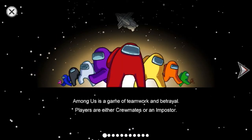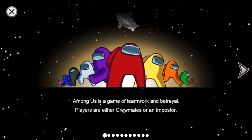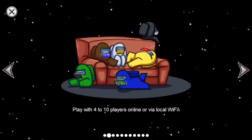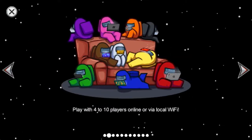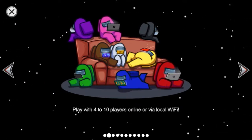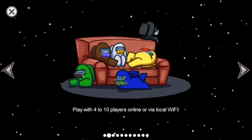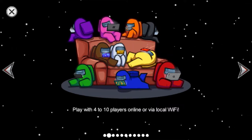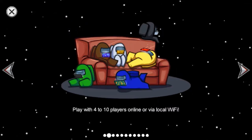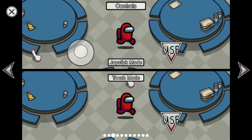So first of all, Among Us is a game of teamwork with two player types — crewmates and imposters. Play with up to 4 to 10 players online or via local WiFi. It can be worldwide or just private, so you can send your friends a code. You start up a game, make it private, then send whoever you want a code and they type it in to join your game.